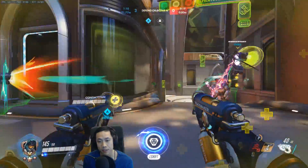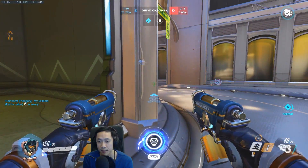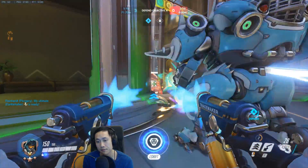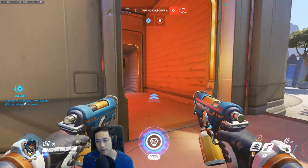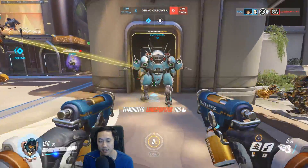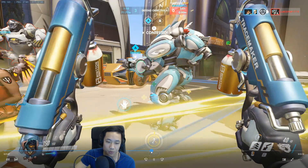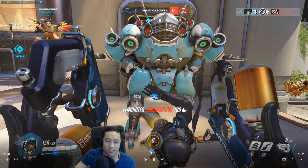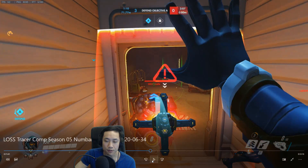It's smart that you were going to follow up because you know his dash is down and his deflect is down — if you know they're both down, he can't really escape you. So he Reins right here, he's on his own. Nice stick on the Rein! But you did get the kill on the Genji — or you killed the Genji. I guess he got kind of lucky that the Genji was here and died to your pulse bomb.